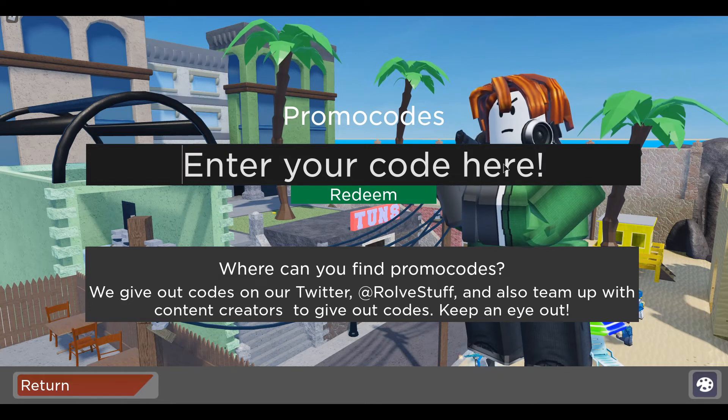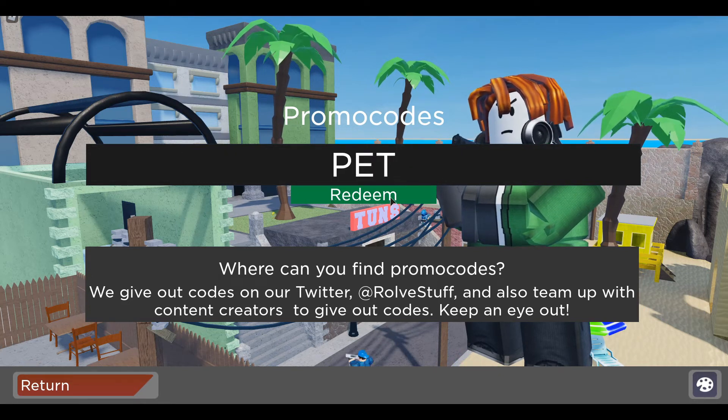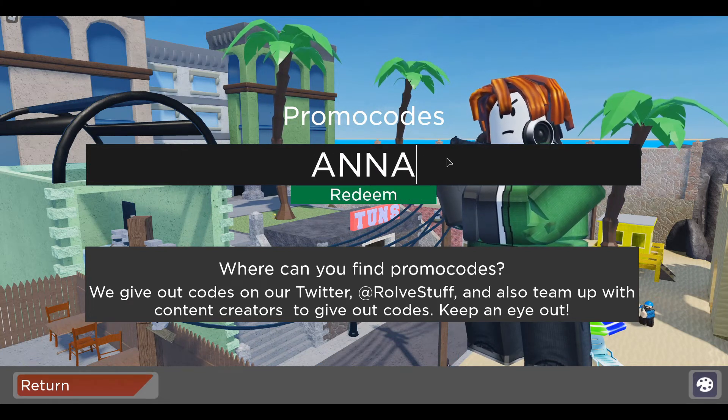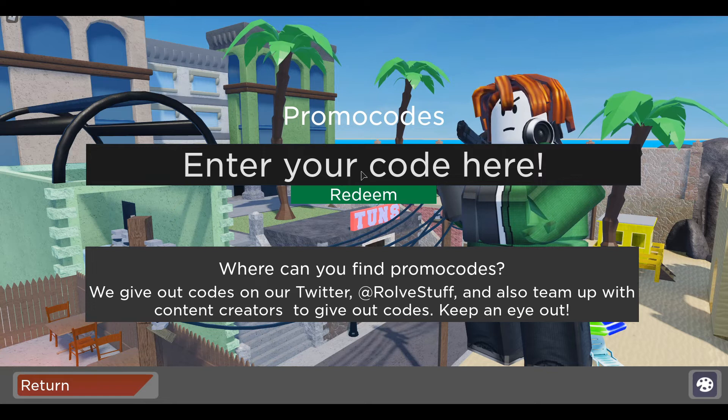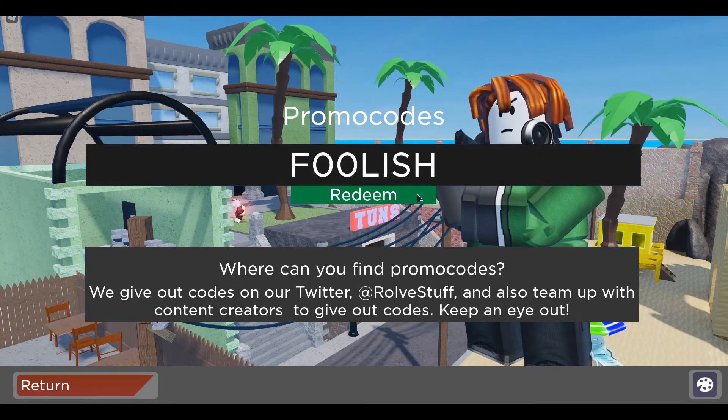The next code is very basic — it's just 'packed', nothing else. Let's redeem it. This one is also a skin, not sure what type of skin, but let's just redeem it. Alright guys, the next code is going to be 'foolish' — not sure what it gives, but let's redeem it.